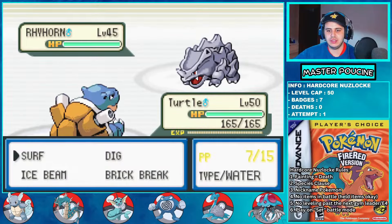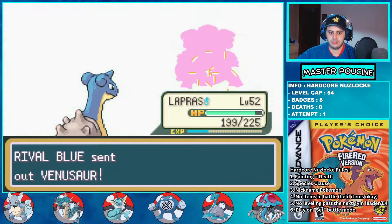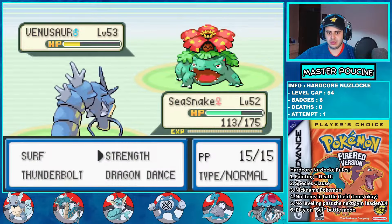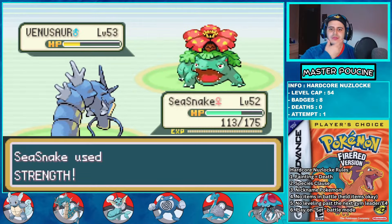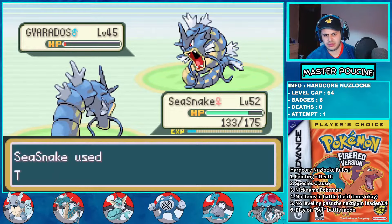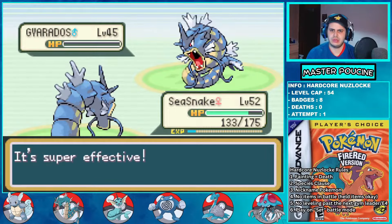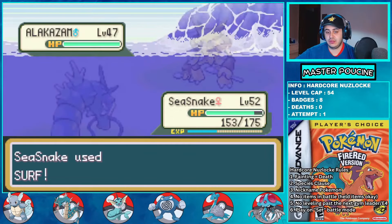But before that there is a final rival fight. I Ice Beam Pidgeot with Lapras holding the Never-Melt Ice, then Surf the Rhyhorn. I Ice Beam Venusaur with Lapras and finish him with Gyarados using Strength after taking a Razor Leaf. Thunderbolt twice for his Gyarados, Surf the Growlithe, and Surf the Alakazam since I got an attack drop from Growlithe's Intimidate. And I get another critical hit — so funny.